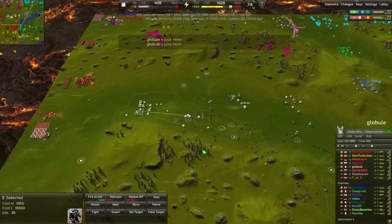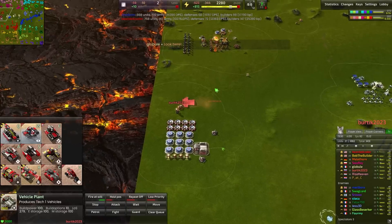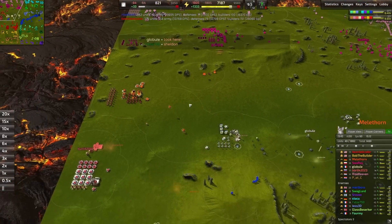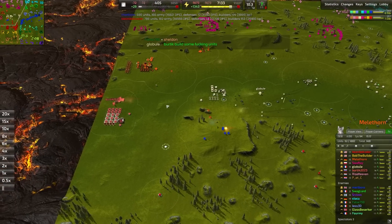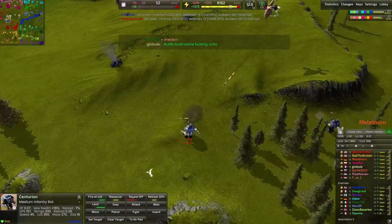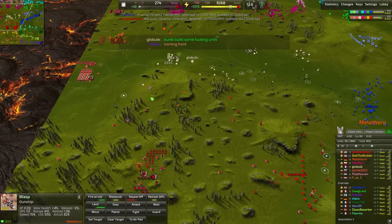A big push of blue centurions has made it through the front lines and is working backwards. Globule is in a lot of trouble. Vertex's economy is still struggling — so much metal tied up in T1 solar panels. They're going to have to learn to reclaim those. We do have gunships coming out, which is quite nice. We're not stalling energy, we are meeting our production. We are starting to upgrade these metal extractors as well. Wasps are up in the air doing a good job melting down these centurions — centurion can technically fire back but it's barely anything against the wasp armor plating.